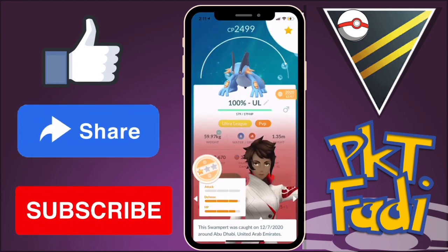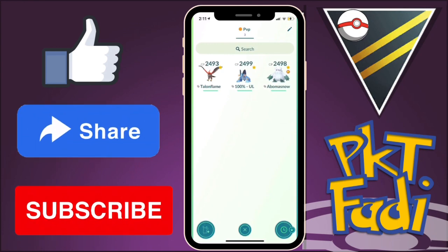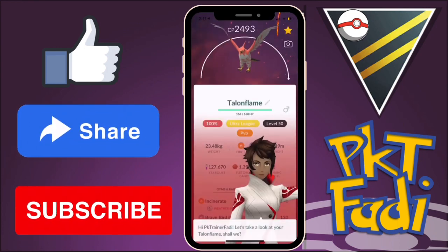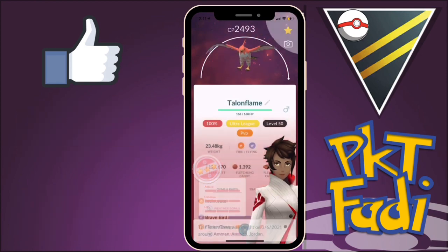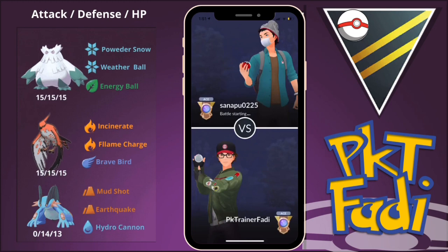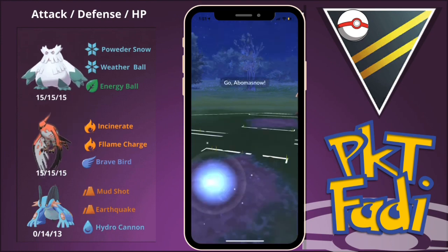If I'm being honest, I really did have a pretty good time using an Abomasnow lead. It just absolutely decimated, especially during this set, as you're about to see. As for the rest of the team, I decided to go with Talonflame and Swampert as proper covers. Without further ado, here in the first battle, I'm going to be leading with the Abomasnow.